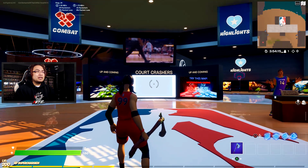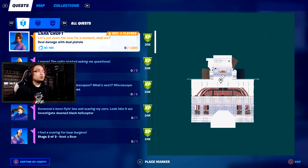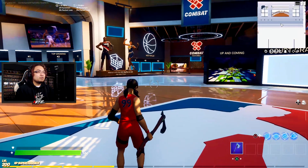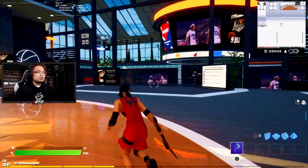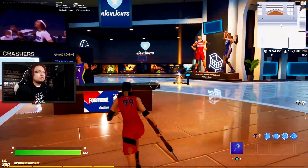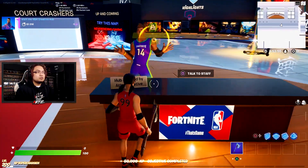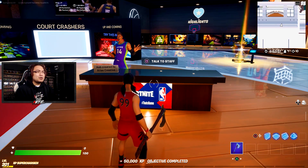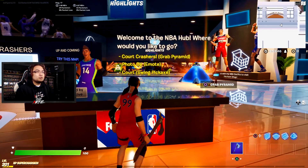We are here in the creative hub for the NBA crossover. We can go to Quest and see that we have to visit the NBA Creative Hub — and we are pretty much already here, so it should have already popped up that we are in the NBA Creative Hub. Let's just see if there's anything else we need to do here. Grab a pyramid, talk to the staff. And there you go — visit the NBA Creative Hub. Takes a little bit of time for it to actually pop up, but welcome to the NBA Hub.